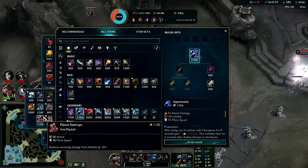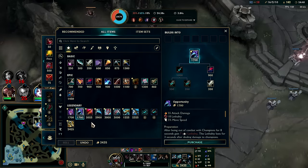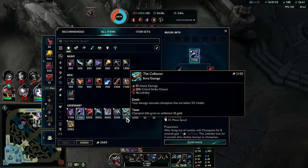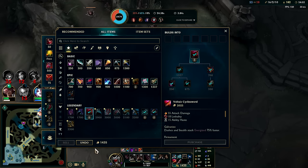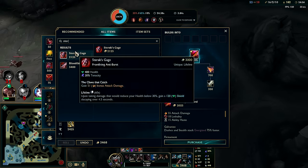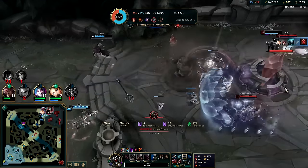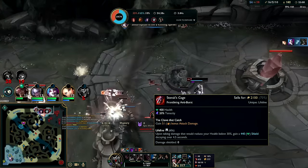At this point I would rather have Merc Treads - I'm getting CC'd for too long. Being CC'd is ultimately what's killing me, not anything else. Collector would be good here, but what would be better is me not dying and giving them another massive shutdown. Generally speaking you'd go Collector into Infinity Edge, but staying alive is the most important thing especially when you're ahead. I'd rather have Sterak's for 20 tenacity - I still get decent health.